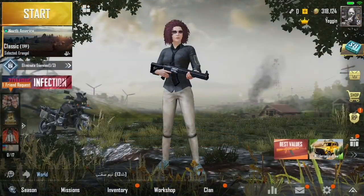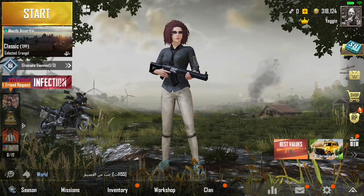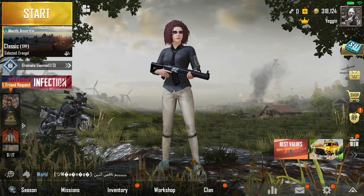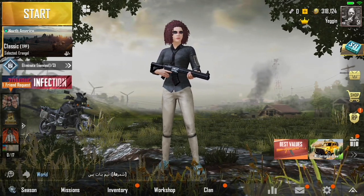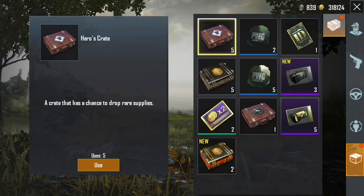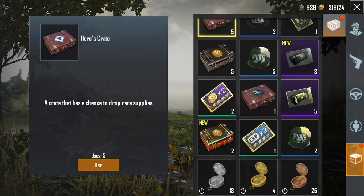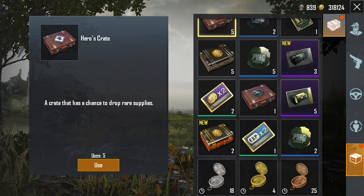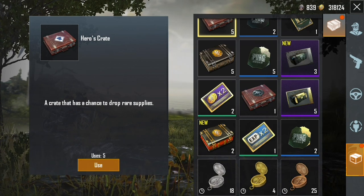What we're going to talk about today is these compasses — this new thing they've got going, the Global Treasure Hunt, where you can find bronze, silver, and gold compasses around the maps. I focused on Erangel. I decided that this time I actually wanted to play something in the game that wasn't just shooting people. Here you can see I've got 18 silver, 4 gold, and 25 bronze compasses.